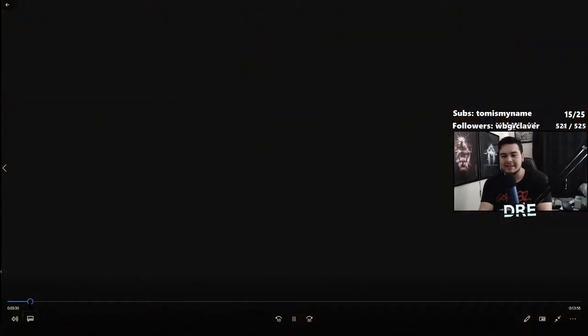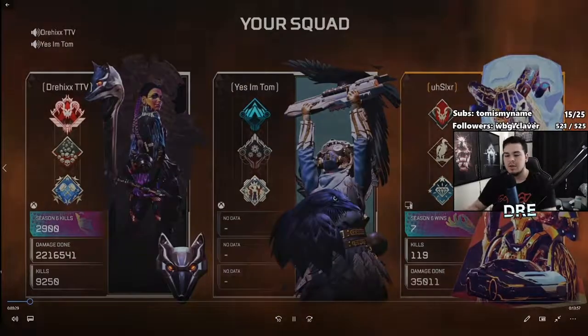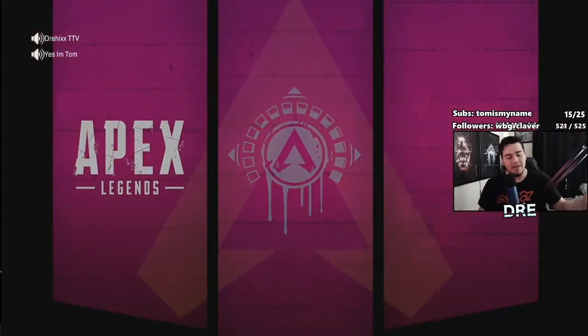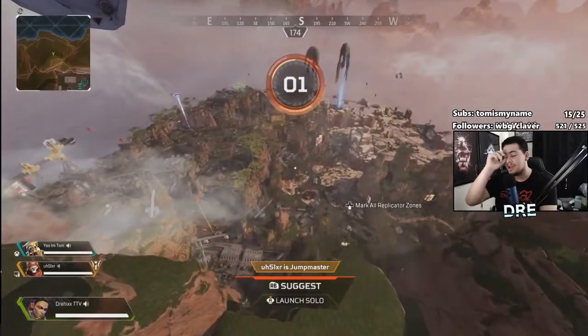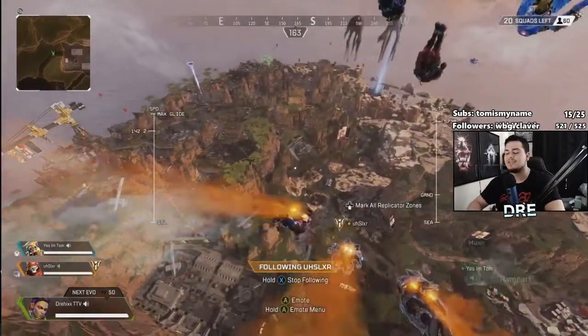Welcome back to another Apex Legends video. A couple days ago I put out a video that was basically an easy guide for a 20 bomb, and I've gotten a couple questions on how to get a 4k badge. Honestly, that might be a little bit harder than a 20 bomb, but if you follow these tips I'm about to give you, you're gonna get it so easily.